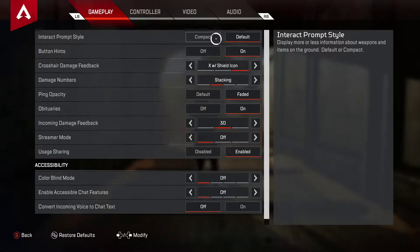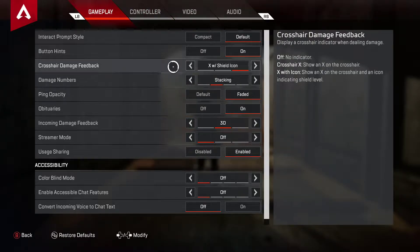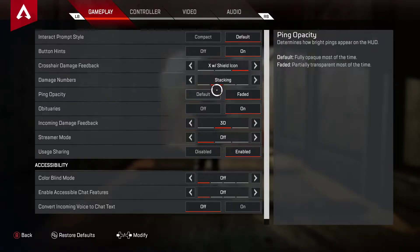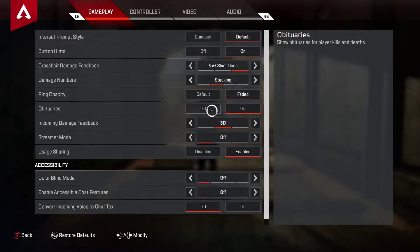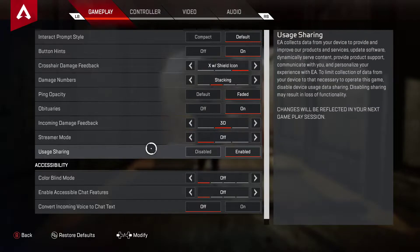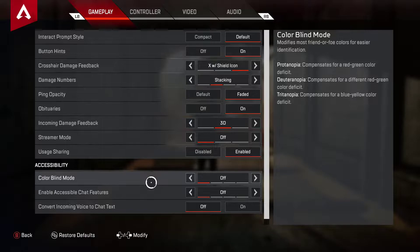Interact is default button. Hit on shield icon stacking is better than floating because it shows the total damage. Faded rich areas on, just because I like seeing people die. Incoming damage back 3D so you can see exactly where the direction is — above, below, left, or right. Free mode off, usage sharing enable, club line off.